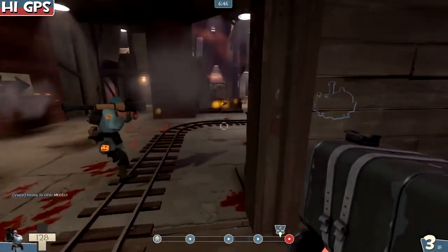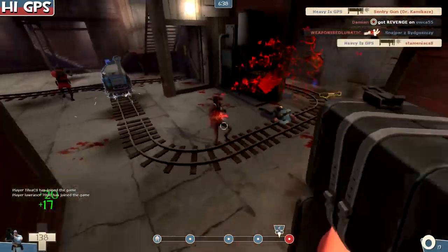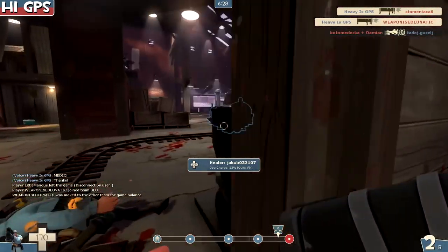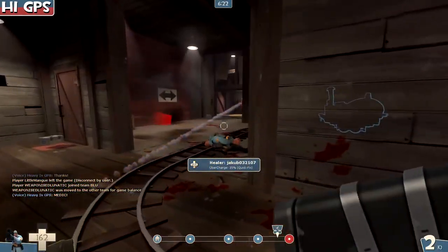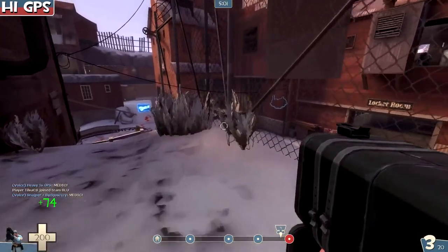This is how to take out an engineer. Getting sniped on this last point — it's notorious for that, and using the Base Jumper here isn't really great. But we do it regardless because we're committed. Watch this medic — we're in the front, he's quick fixing us, we're going in, taking damage, going back. He stays there, we're just occupying the space, soaking up damage. And then he just leaves.